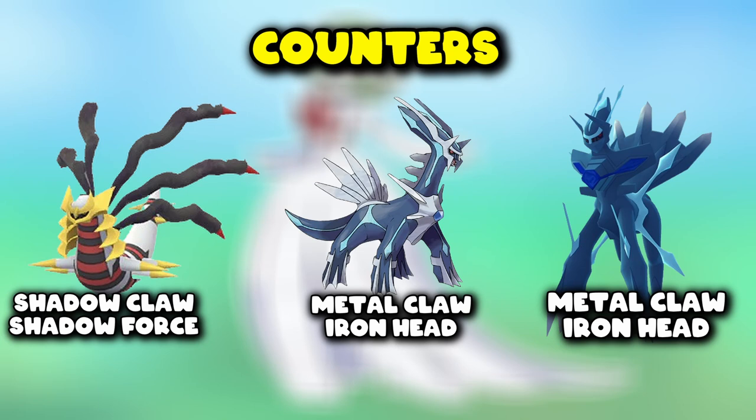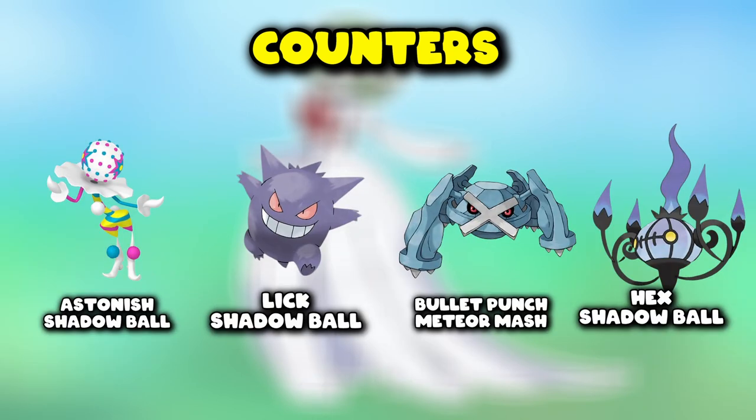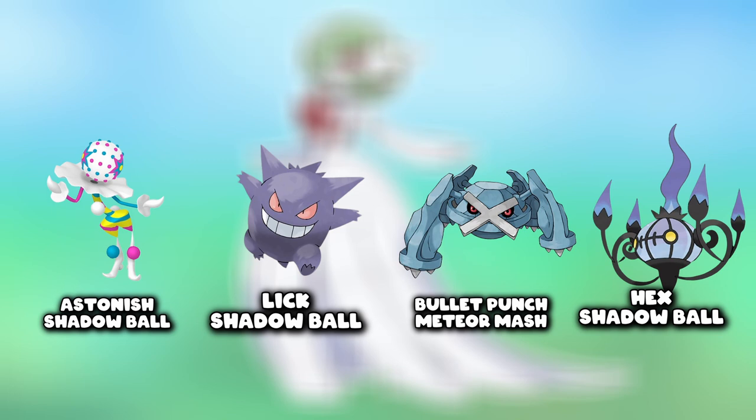The top regular counters are the two versions of Necrozma — Dusk Mane and Dawn Wings — Origin Giratina, Dialga, Origin Dialga, Blacephalon, Gengar, Metagross, and Chandelure.